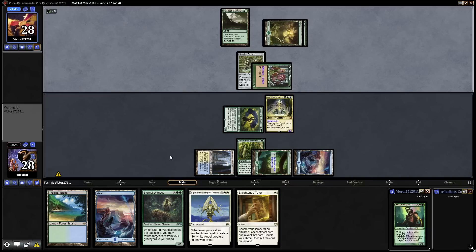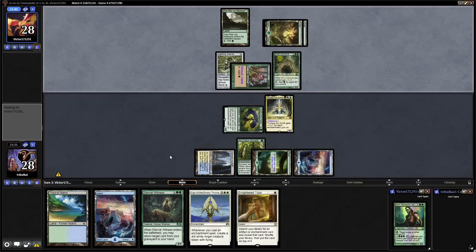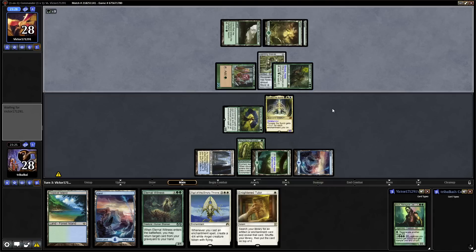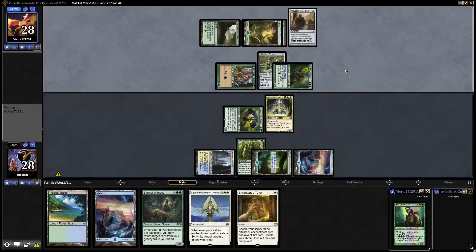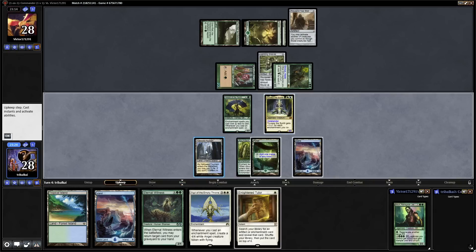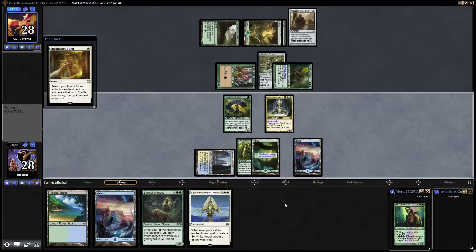An Oblivion Ring will be good. With an Elvish Archdruid in play — that's exactly the type of Lord we're worried about. It gives other Elves +1/+1 and taps for green per Elf our opponent controls. Something tells me they're going to be controlling a lot of Elves before long. They can untap their Elvish Archdruid with the Thousand Year Elixir, so the sooner we can get Lightning Greaves off that thing the better.